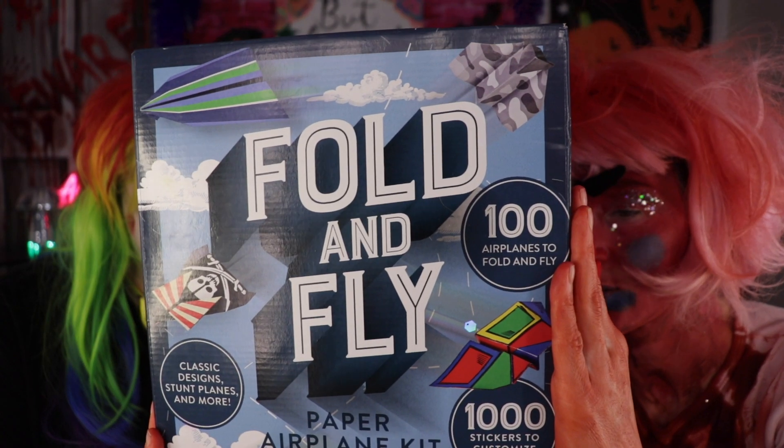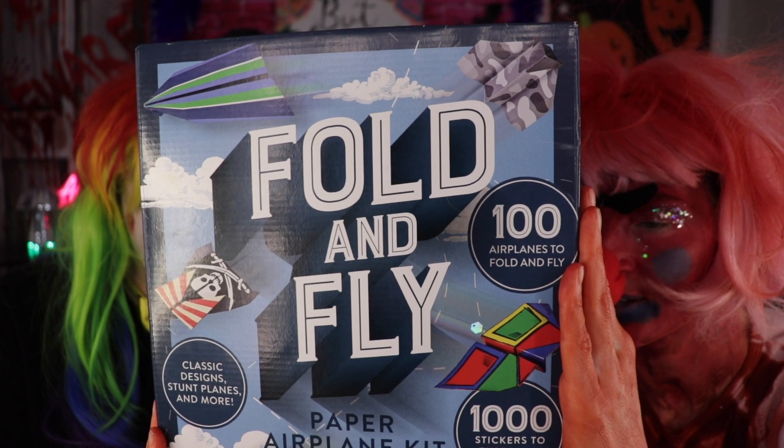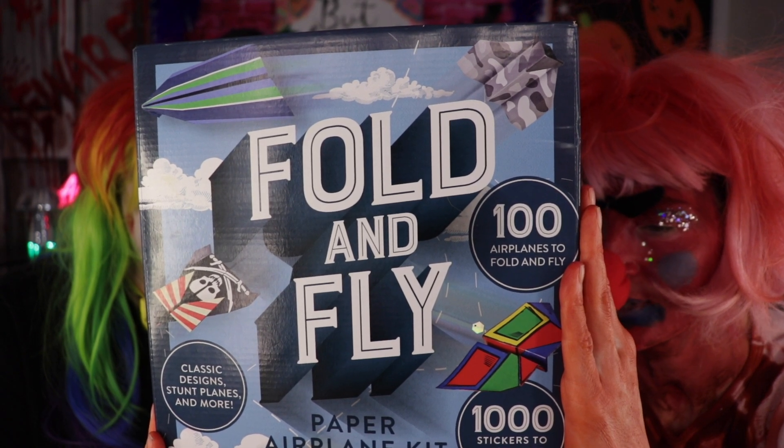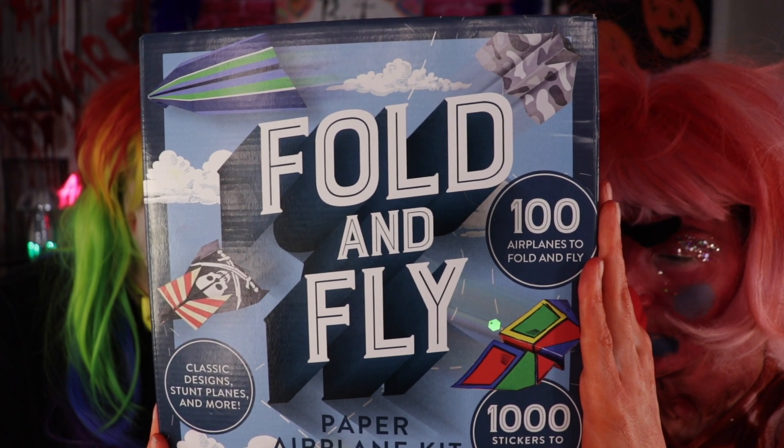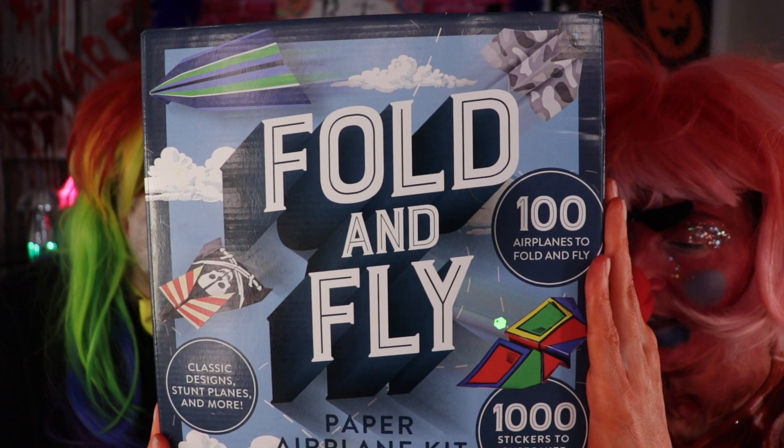There are 17 classic darts, 21 stunt planes, 5 canards, 5 aerobatic planes, 22 distance gliders and jets, 10 delta wings, 5 replica planes, 5 space shuttles, 5 spaceships, and 5 UFOs.